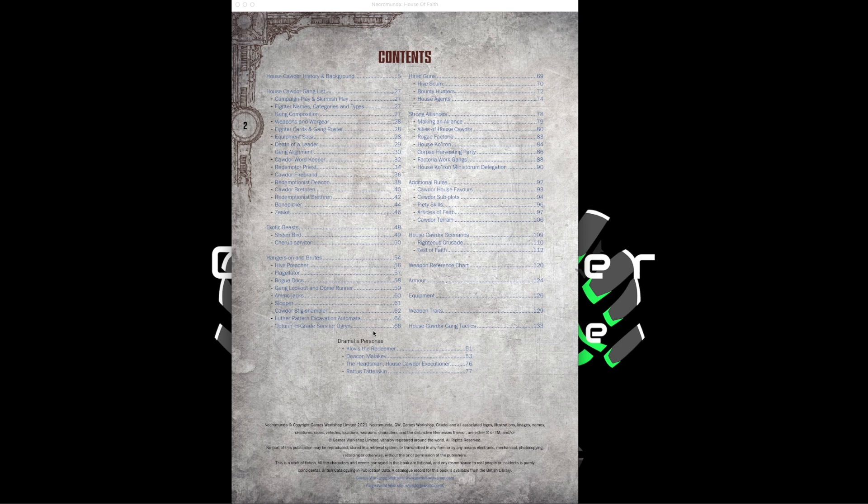Finally, there are Dramatis Personae. I don't usually value them highly since they often cost more credits than they're worth, but two characters return here: Clovis the Redeemer and Deacon Malikiv. Clovis was the Redemptionist special character from the original Necromunda — he traveled in a vehicle resembling a stretch limo fitted with flamers and flamethrowers, with Malikiv as his assistant providing defensive bonuses. Both return in this edition. Clovis is also mentioned prominently in the Cal Jericho novels. His vehicle isn't available in this edition, but hopefully Games Workshop will eventually release rules for vehicles in ash waste settings.